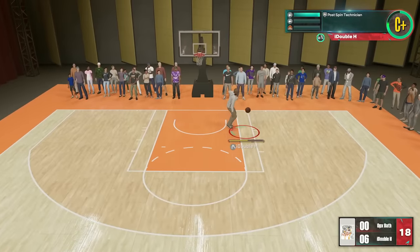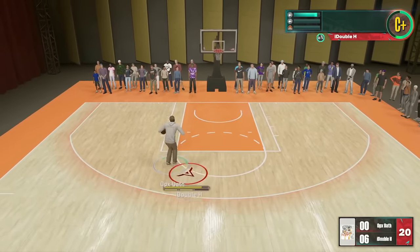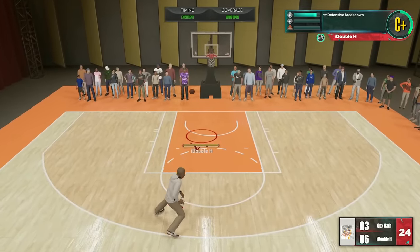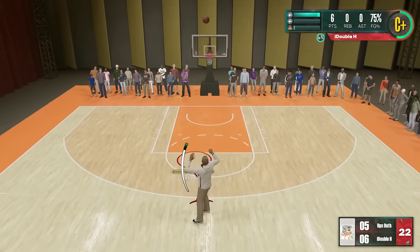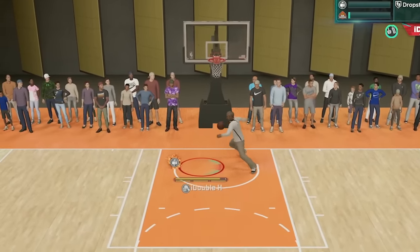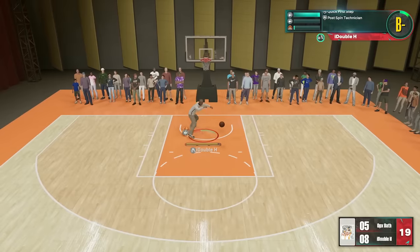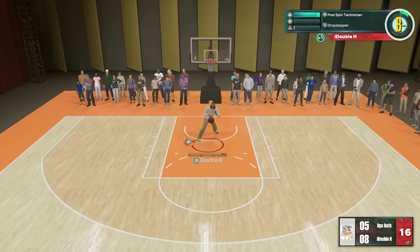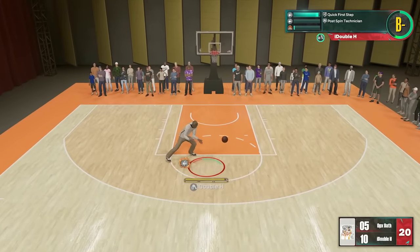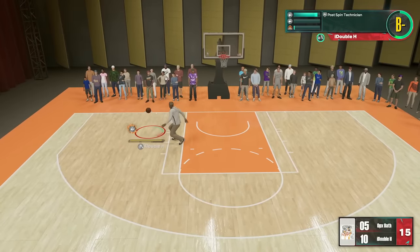Guarding the post is just kind of weird against an invisible player. I accidentally shoot a bad shot, he gets the ball, we leave him open and he greens a three. It's probably scary to play against an invisible player — maybe he thought I was in front of him. Now we have post takeover so I'm just mashing in the paint, spinning, going for drop steps, doing a bunch of moves. We just throw him to the ground as an invisible player — absolutely insane.